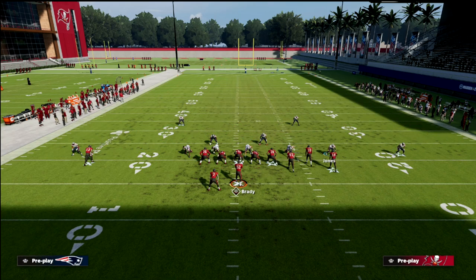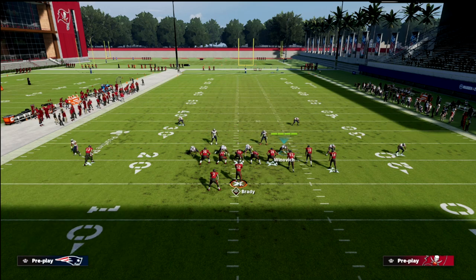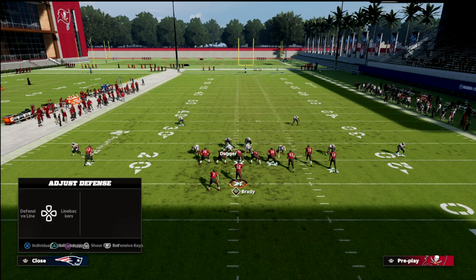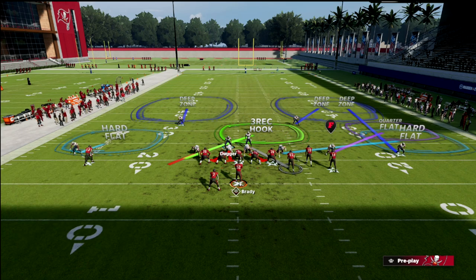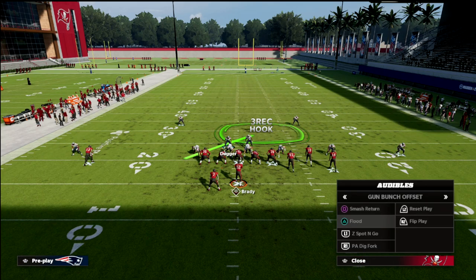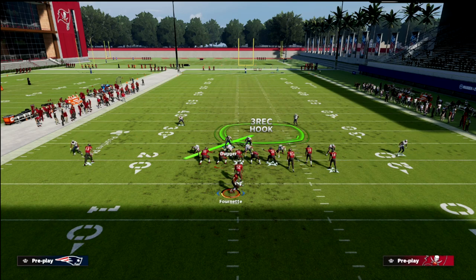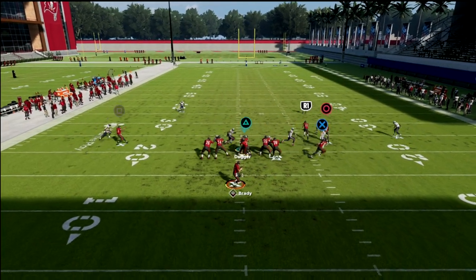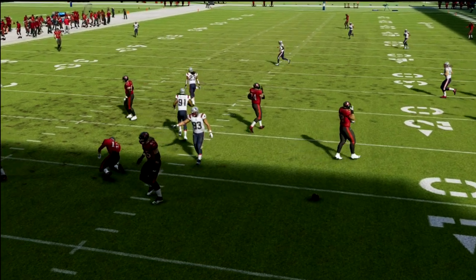From there you can do whatever you'd like. You could put this guy in whatever zone you want. What I've recently been doing is dropping this defender in a hard flat, dropping this defender in a bluff blitz, usering this guy, and then taking the linebacker and manning him up on the tight end. You can do all those adjustments if you want, but what happens is when they motion the running back over, this is going to do a much better job of defending it, especially if you pass commit.